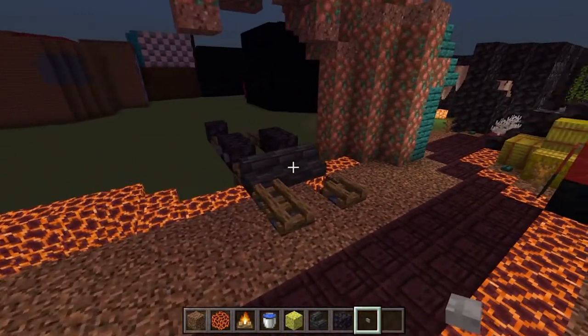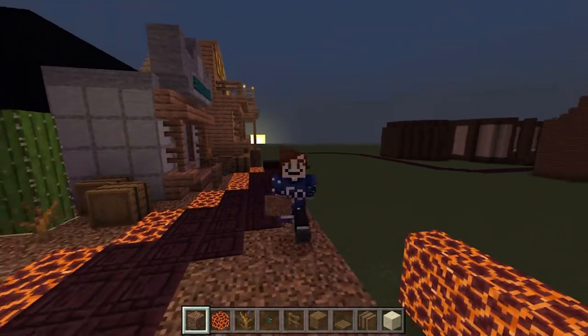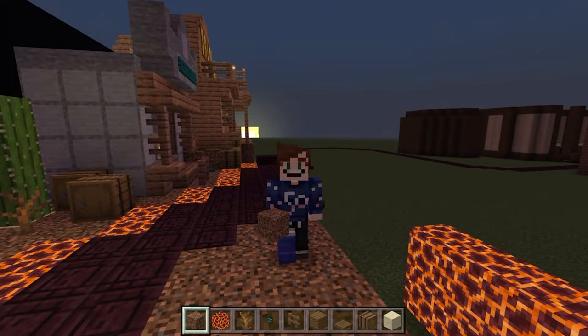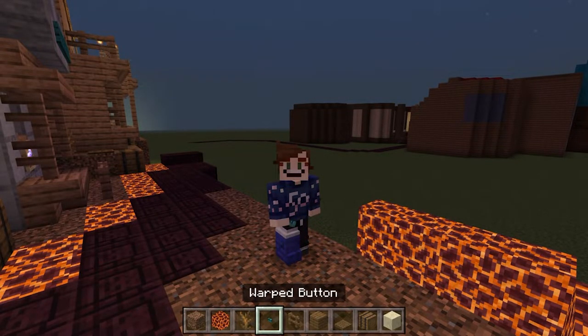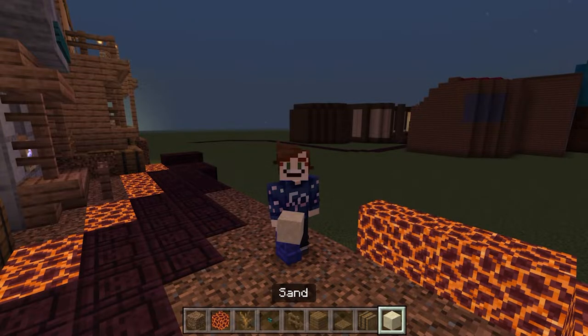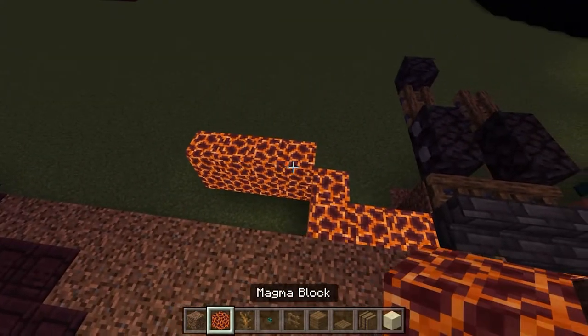Leave the stone button off that one — we don't really need it there. Now we'll do a little bit of landscaping. Grab some coarse dirt, magma blocks, dead bushes, warped buttons, spruce fences, spruce planks, spruce trapdoors, a barrel, and some sand as well.